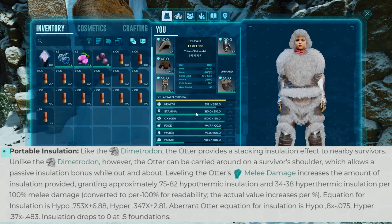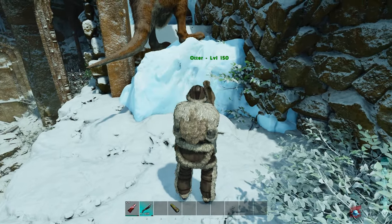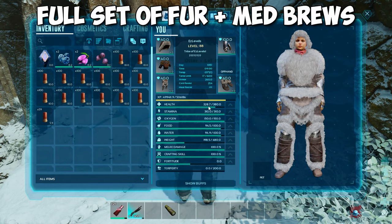Another pro tip is that you can bring an Otter. An Otter gives you a crazy amount of insulation. In this example you can see me losing a little bit of health, but if I put away the Otter you can see I lose health pretty rapidly.